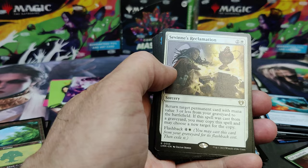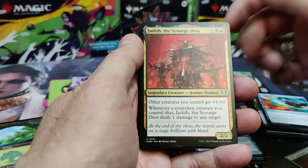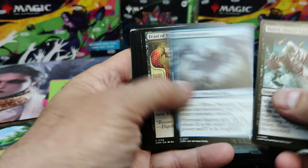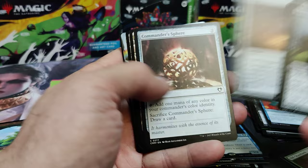Aether Gale — that's an Uncommon Foil. Reclamation. Psymaster Thopter. Judith. Hey, there's Shiri — she's those Caretaker. I just made a Commander deck with him because of the full art, kind of went all in and made him. So I'm testing it out right now. Looks like it's running pretty good.